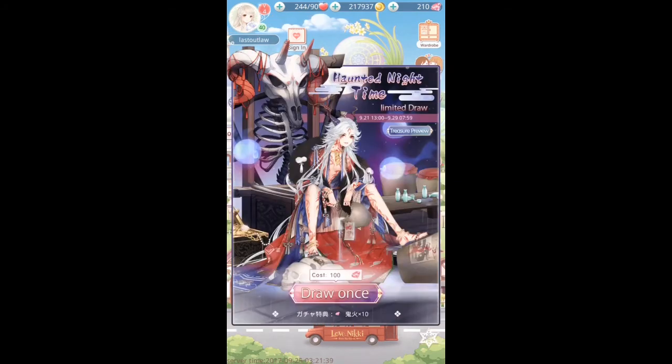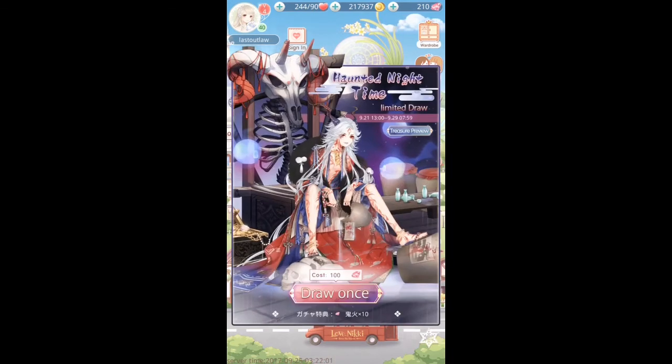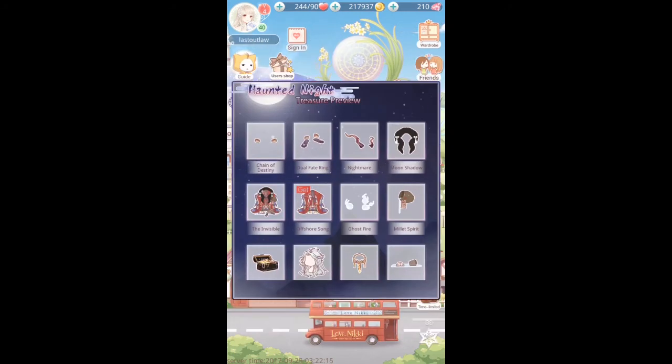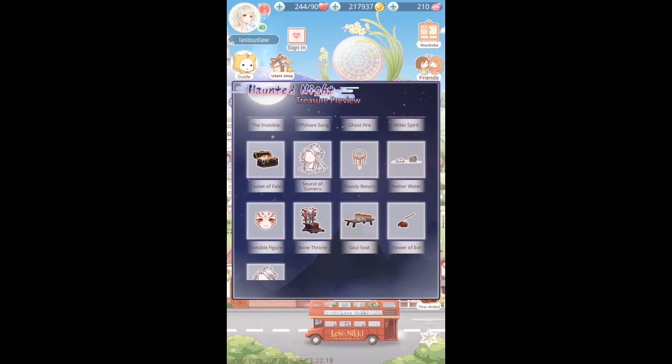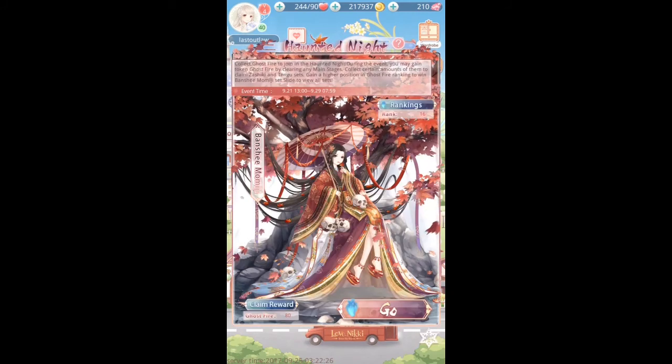There is another way to gain Ghostfire. This is the Haunted Night time-limited draw, which you can find on your drop-down menu at the bottom. This draw will allow you to draw only items from that particular outfit set — the one with the rather nice demon man on the front. The first draw costs 50 jewels; after that it's 100 jewels per draw. Not only do you get items from this costume set, but you also get Ghostfire, which will count towards your overall Ghostfire ranking. So there are two ways to actually earn Ghostfire.